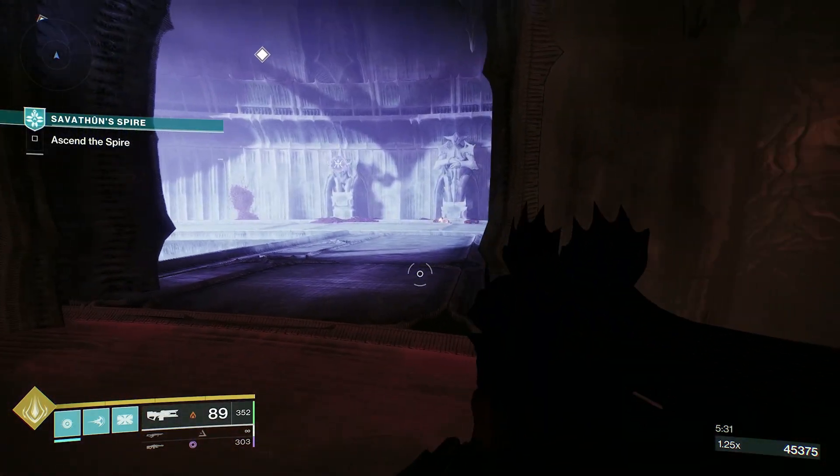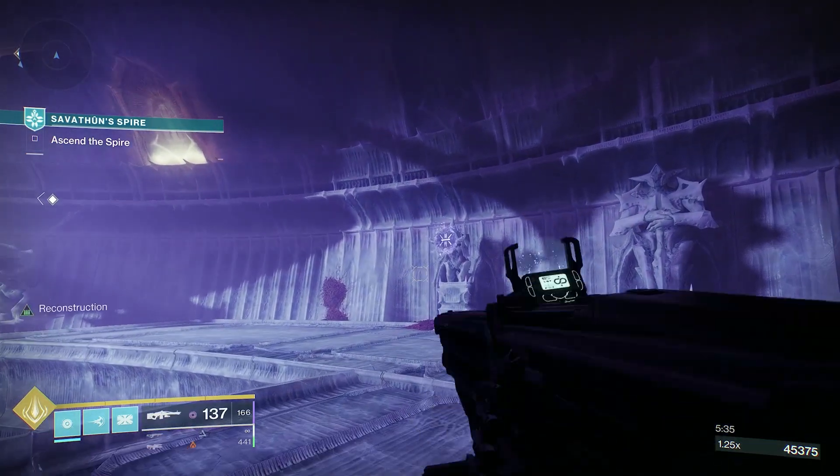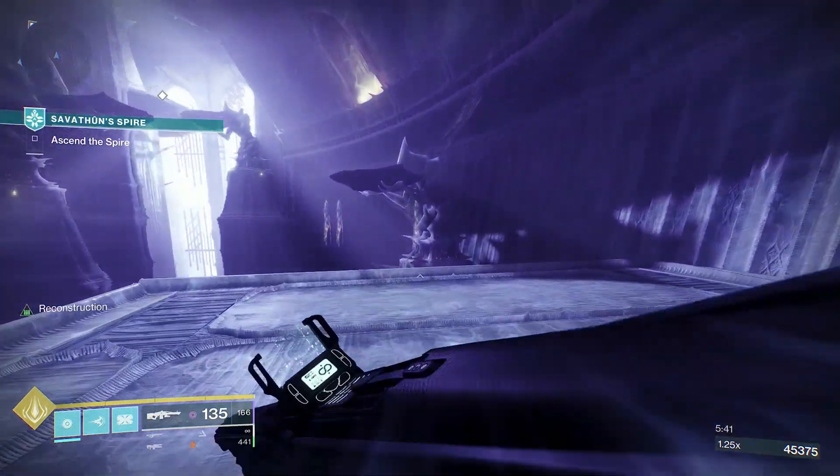Alright, so this is after the first two elevators, after the first encounter. You're going to come in here and you're going to see three hive symbols. The first one is going to be void — shoot it until it turns.